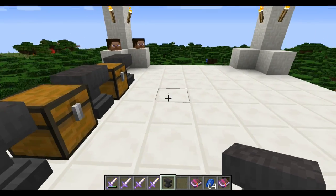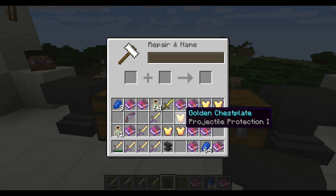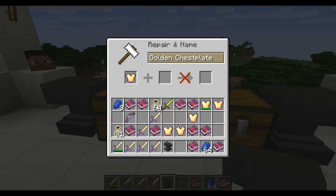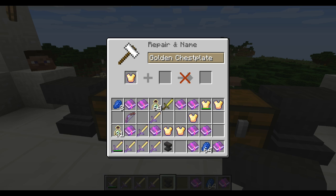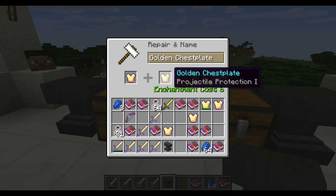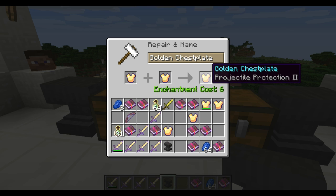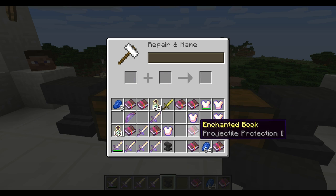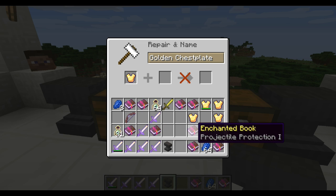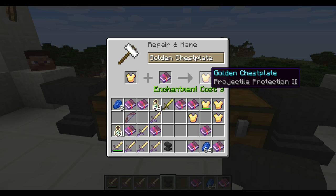For the last part of this video, I'm going to show you how to take already enchanted armor or tools and increase the enchantment levels on them. We have a golden chestplate with Projectile Protection 1. To make that Projectile Protection 2, there are two methods: you can either take another Projectile Protection 1 item and throw it into the anvil slot — you'll get Projectile Protection 2, which costs six enchantment levels — or you can take a book of Projectile Protection 1 and combine it to get Projectile Protection 2.